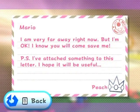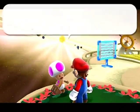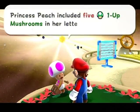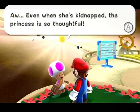"I am very far away right now, but I'm okay. I know you will come save me. P.S. I've attached something to this letter. I hope it will be useful. It's a P-wing, if you know what I mean." Princess Peach included five one-up mushrooms in her letter. Even when she's kidnapped, the princess is so thoughtful.